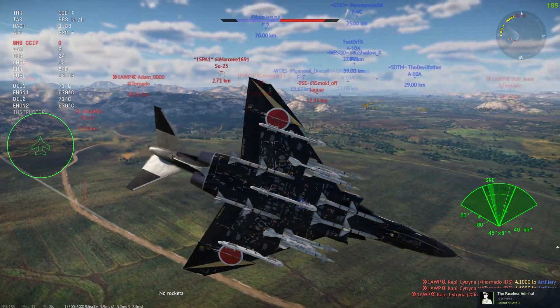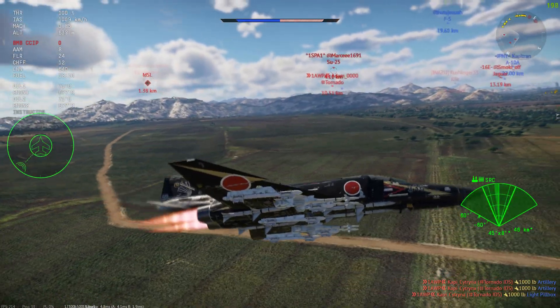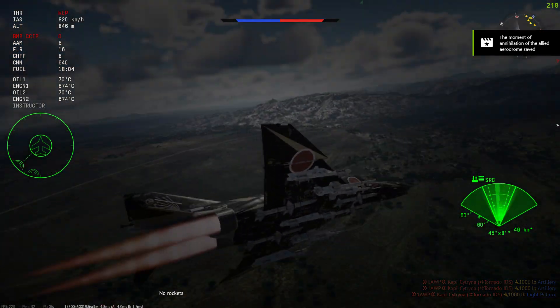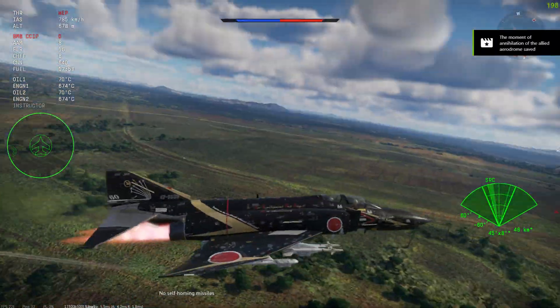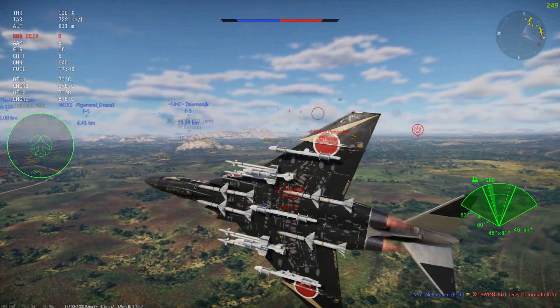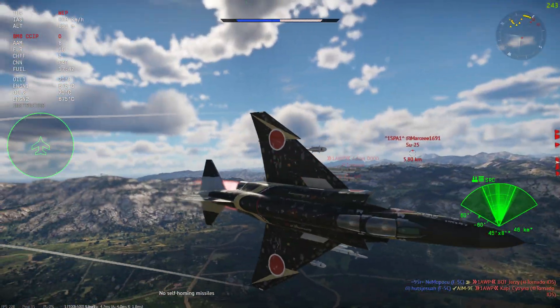In regards to ground realistic gameplay, if you're lucky and don't get swatted by a Z19 or something like a Pantsir or Tunguska spawn, or a MiG-29 camping the airfield, you do have quite a potent arsenal of weapons — such as 17 750-pound bombs, 60 Sunnis, and 285 Mighty Mouses. You do have the capacity to be quite potent in giving ground support.